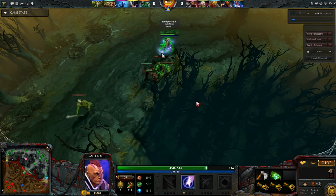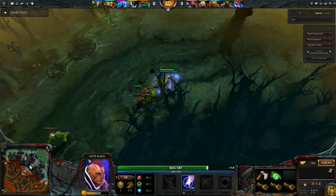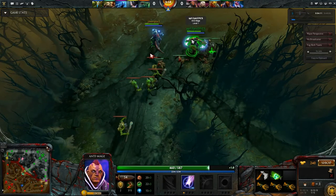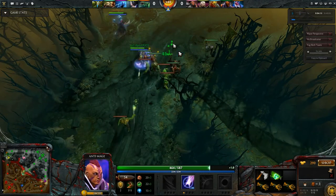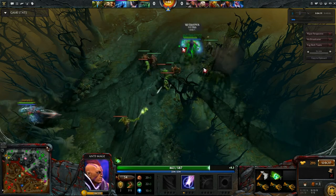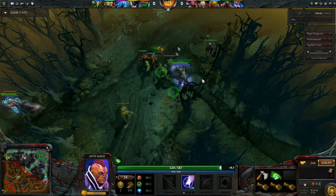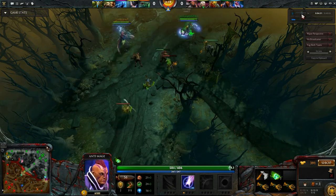For the first ten minutes of the game, what you want to do is basically last hit, last hit, last hit. Because Anti-Mage is very weak in the beginning, you would want a babysitter with you in the lane — in this case, Disruptor. You would not want to engage in fights until you have at least some of your items. All I'm doing is trying to take creeps, and this will continue for maybe another ten to fifteen minutes. So I'm going to put myself at two times speed.